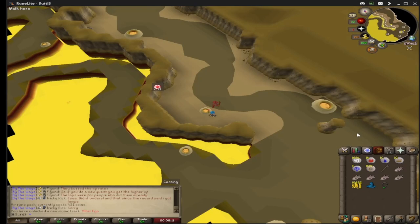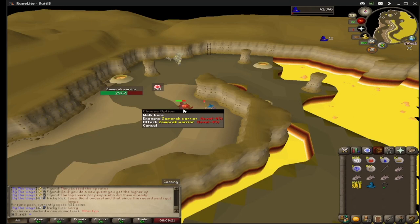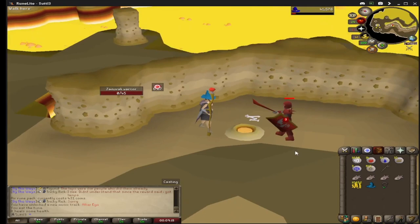I decided to test out my RNG here to see how easy it will be to get a rune scimitar, because that would be really handy now that I have the attack level of 40. It's a 1 in 50 drop from these Zamorak warriors, so let's test my RNG for the first time on the account. We've got a cave lizard attacking us as well — that's no good, but we'll figure that out. Do we have the first KC magic? Can we do it on the first kill?